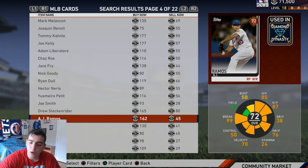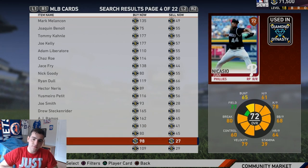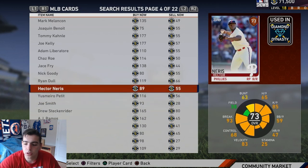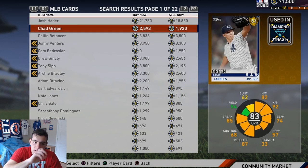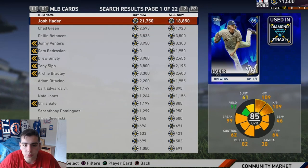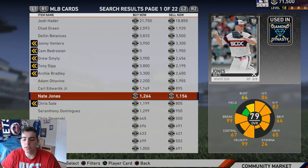There are so many good bullpen assets that you guys can get. Juan Nicasio is pretty good. Honestly, all these relief pitchers are budget besides Hatter. It really depends on what you want, but the ones I just showed you are the best in my opinion.